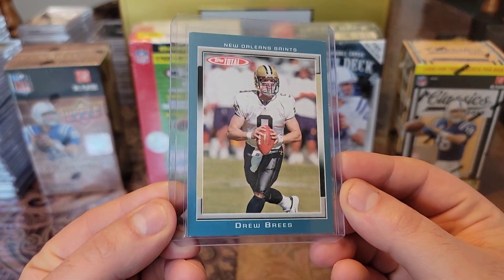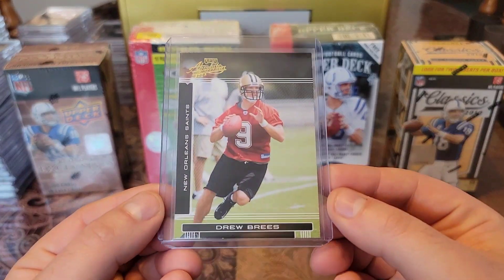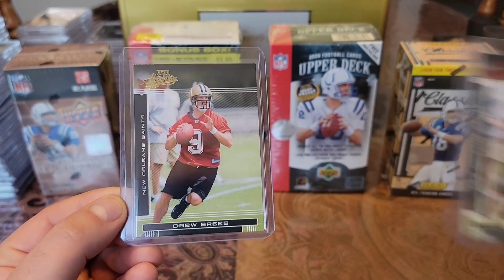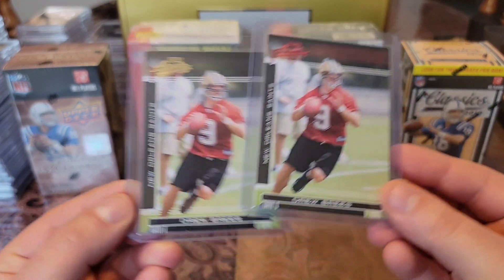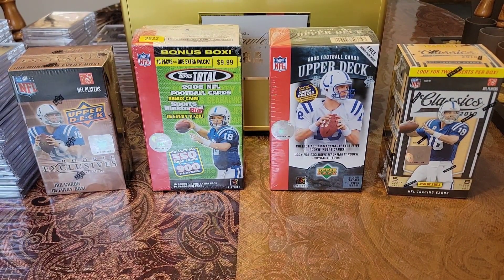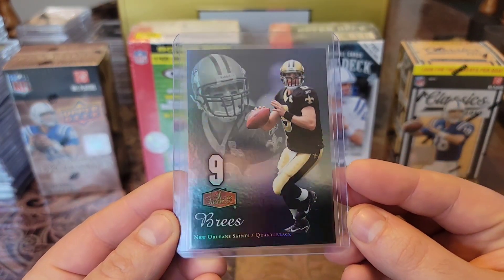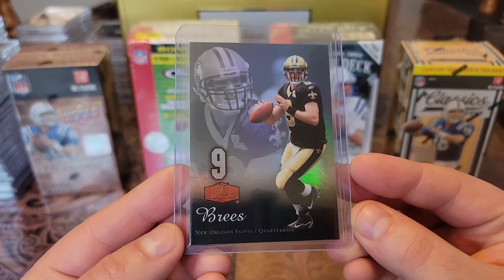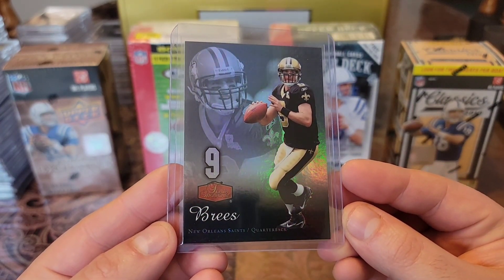Then we have a 2006 Topps Total with a nice turquoise. And we have a 2006 Playoff Absolute Memorabilia — we have the standard version and then the red Spectrum variation. Awesome cards. Last but not least for 2006, we have a 2006 Fleer Showcase — such a beautiful looking card. Got the gloss, got the shine, just love that gray slickness. That's a beaut.